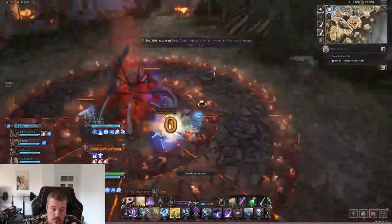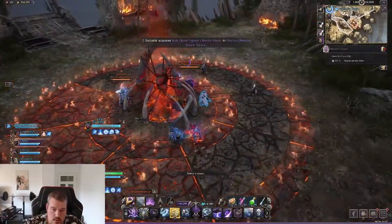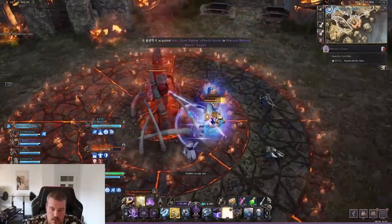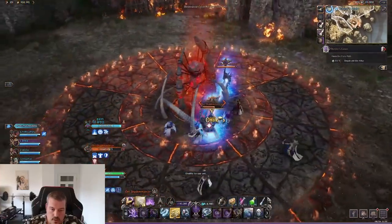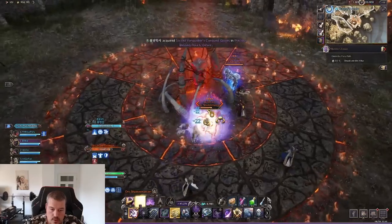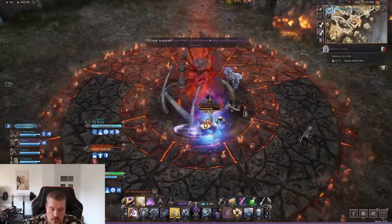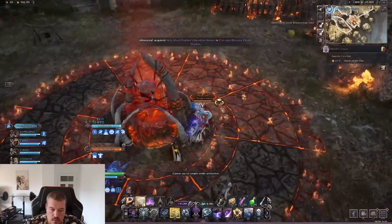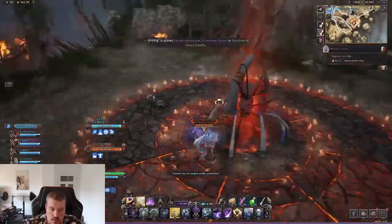The next two mini bosses have no other mechanic than the sheep, so they're really easy. In the third part after the bridge, it's the first time you can skip mobs — you'll only need to kill the three guys connected by the beam in the middle. This little puzzle is easily solved by CC: if you break the beam by CCing two of them, you can easily kill off the other one and so on.